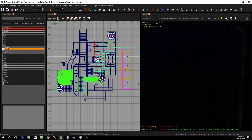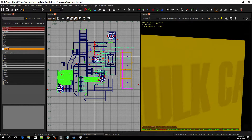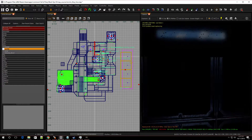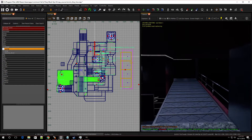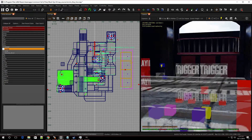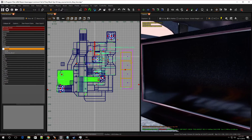Now that I'm in my map, I need to navigate to my main area. Here we go — now that I'm in my main area, this is the spot where I want to put the table.